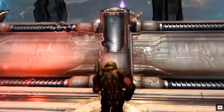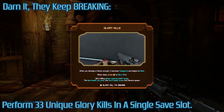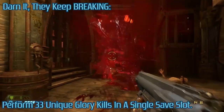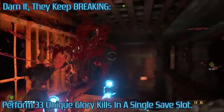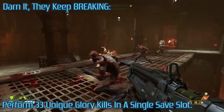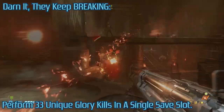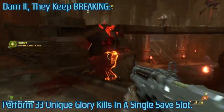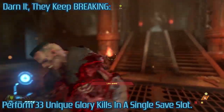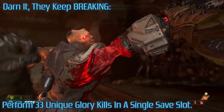Now with the boring stuff out of the way, let's jump straight into the guide. The first trophy I want to talk about — that you can start progress on as soon as the game starts — is 'Darn It, They Keep Breaking,' which requires you to perform 33 unique glory kills in a single save slot. You get tutorialed on this right at the start of the game, but what the game doesn't delve into is how to get different glory kills. You can manipulate this by facing different sides of your enemy and aiming your reticle at different limbs. Both factors play a role in deciding which unique animation you'll get, enabling up to four or five unique glory kill animations per enemy. There are about five or six different enemy types in the first level, so if you're creative enough, you could get this trophy very early on. I got it about halfway into the first level.